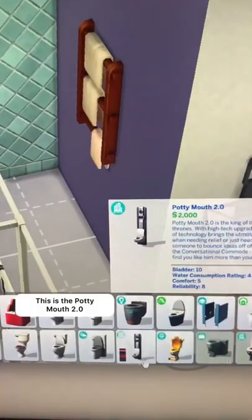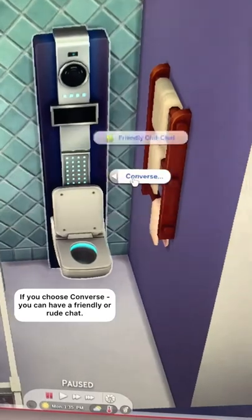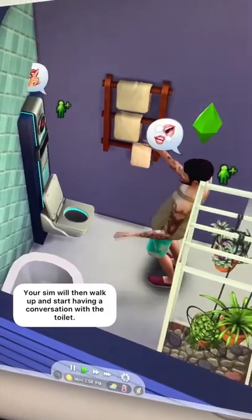The toilet comes with the City Living pack and it's called the Potty Mouth 2.0. You'll see a few unique options when you click on the toilet, and if you click 'converse' you can have a friendly or rude chat. Your sim will then walk up and start having a conversation with the toilet.